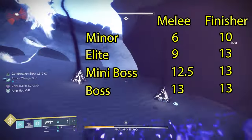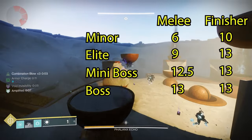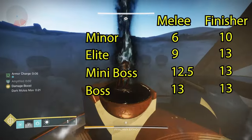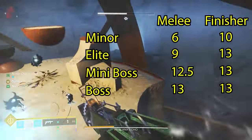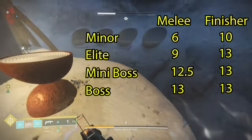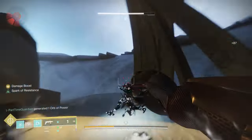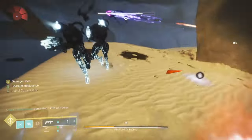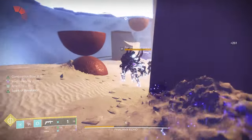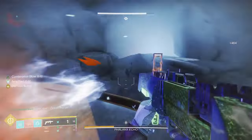For a minor using a finisher, it's 10 seconds. This is really useful in this build because you're going to have your powered melee up constantly. If you're doing some amount of damage and you can finish enemies, you can get your invisibility all over the place. The great thing about using Assassin's Cowl versus a Void build is you have the ability to do other things to protect yourself, dish out damage, and control areas.